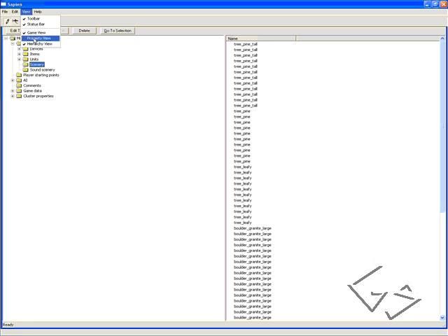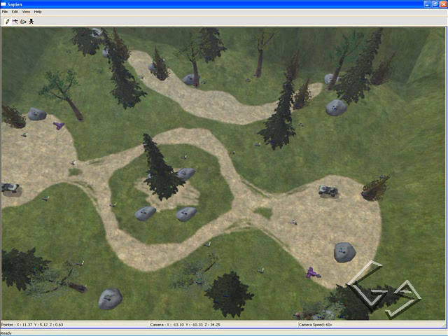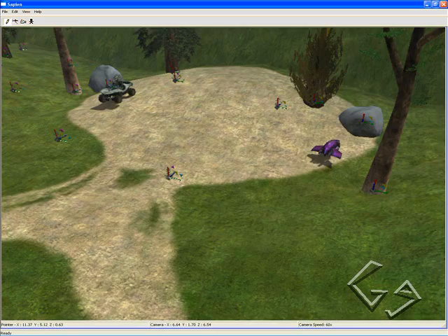Go back to Game View. Now let's fly over to the red base, which I think I put over here. Yeah, I put it over here.